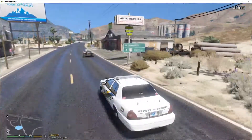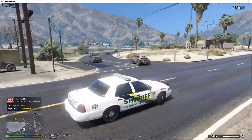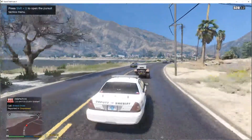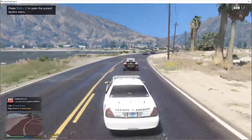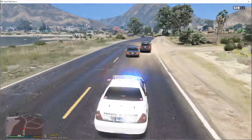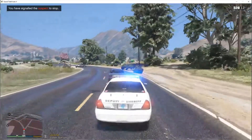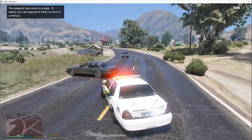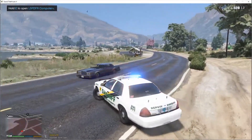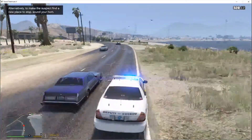Armed driver right here, hold on. Dispatch, I have eyes on the vehicle — it's gonna be a black Stainer, heading northbound on Seaview Road down Grapeseed. I'm gonna see if I can possibly pull the individual over. He's not gonna pull over — we're gonna be in an active 10-80 heading southbound on Seaview Road.